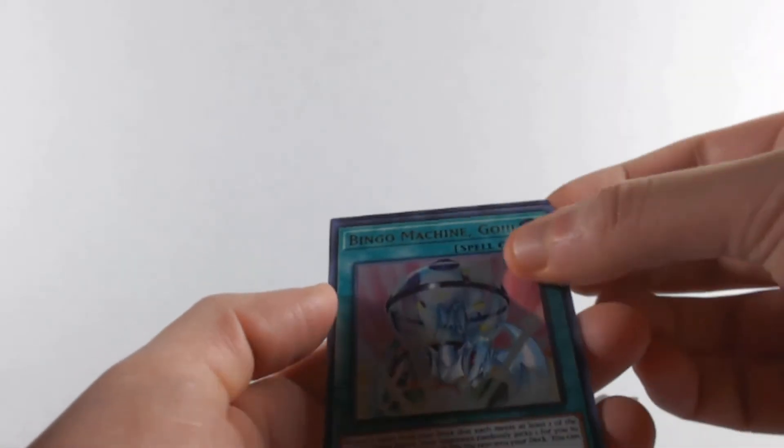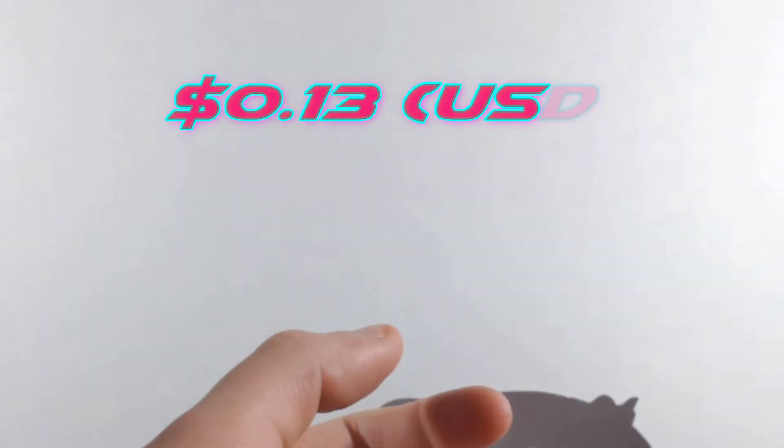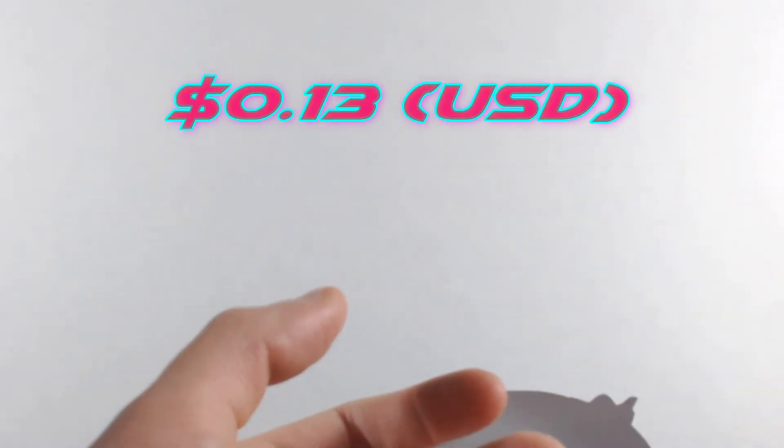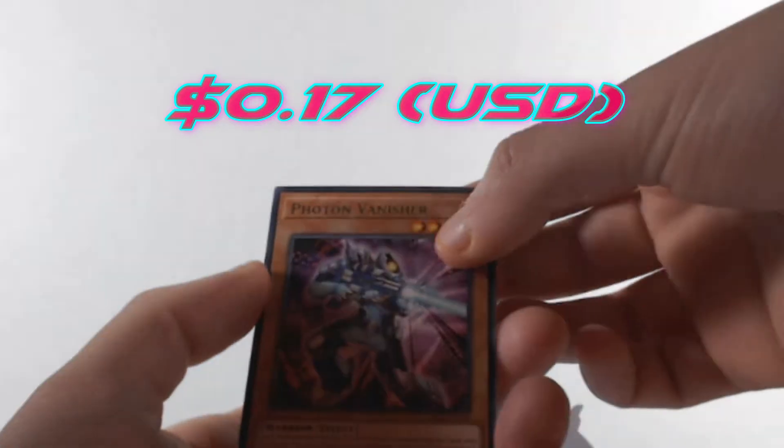You're going in a separate pile — I didn't think I was going to pull it, I really didn't. And then we get a Photon Vanisher. I thought that was going to be the Orbital — that would have been insane. It's a Vanisher though. Nice valuable cards, but that Bingo Machine Go is the star right there.